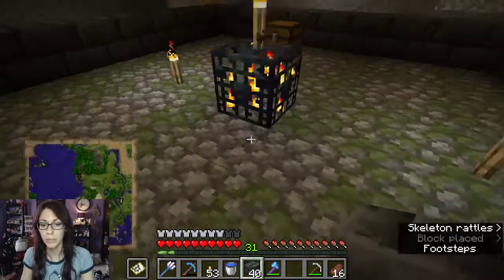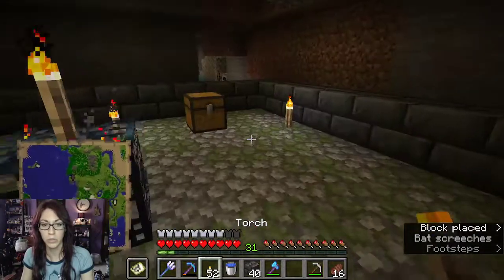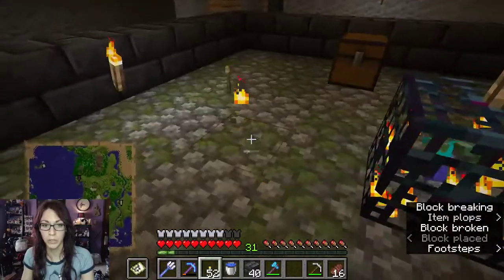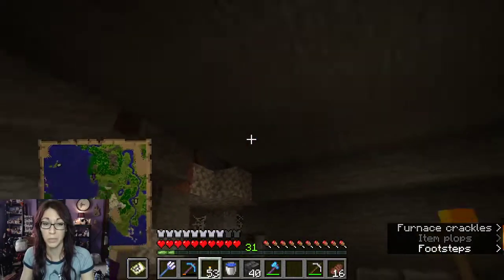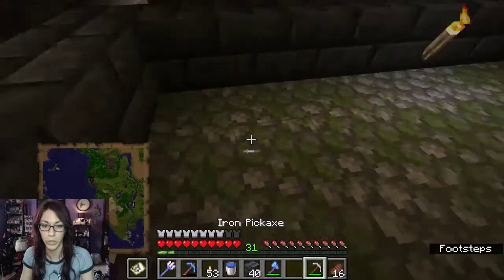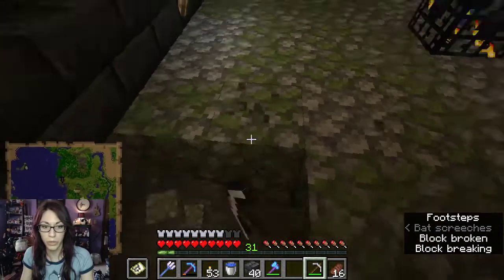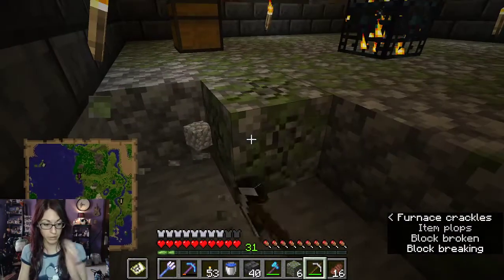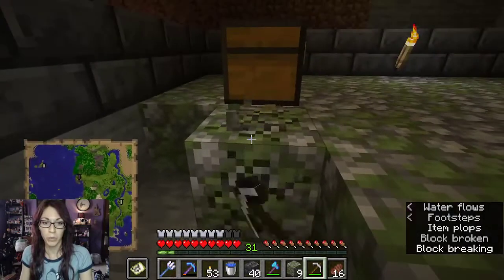Yeah, that should work. I think that'll be okay. I want to go five below, so we're going to be taking the floor out. I'm going to put some torches up there so we don't have any unnecessary spawning happening. We're gonna have to do something about the ceiling though, we won't worry about that right now. It is such a shame that I don't have a beacon — instant mining would be so cool.